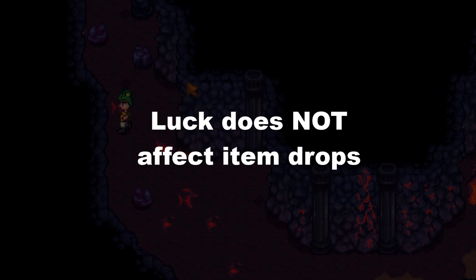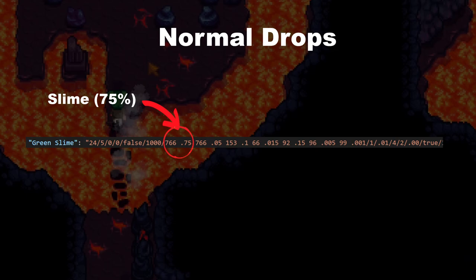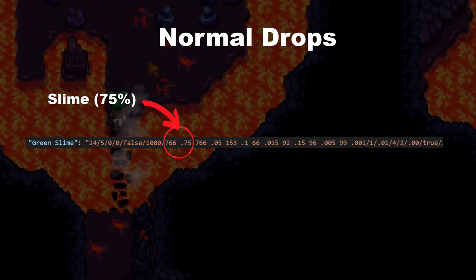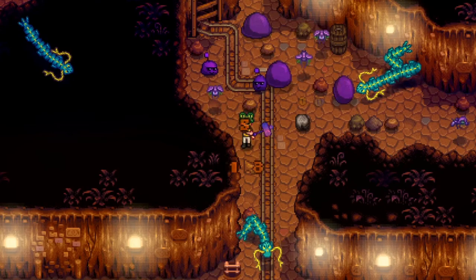First off, luck does not affect item drops in any way except for two specific items. Otherwise, there are four types of item drops. The first type are normal drops, which are literally just a list of items in a text file paired with their drop chance. Every monster of that type can always drop these items if the code doesn't say otherwise, and the Burglar's Ring makes you roll twice for them.